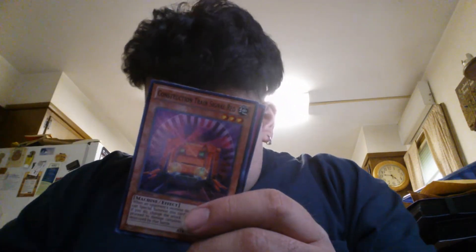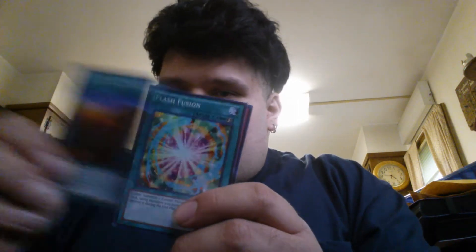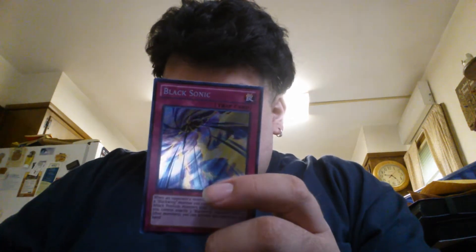All right, we got number C-106, Giant Red Hand. We got that Locomotive thing again — it is Air Rock. Flash Fusion. And Black Sonic. Yes, this is what I wanted — I wanted one of these. I like it a little bit better than Mirror Forge because it banishes. So if they have Starge or something, you can just bam, banish it.